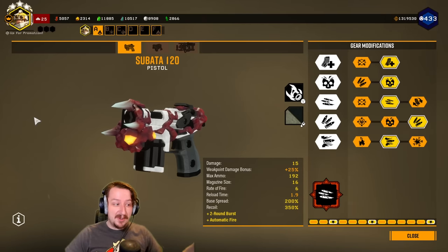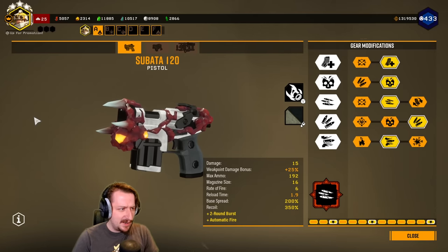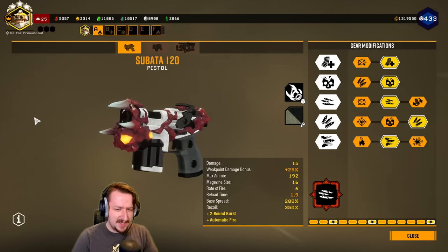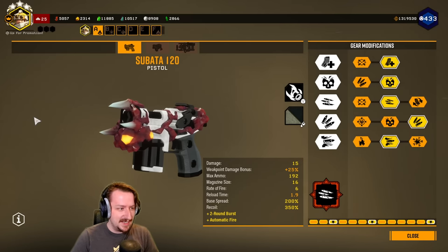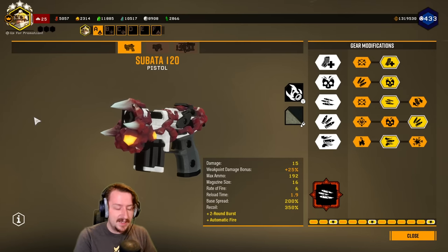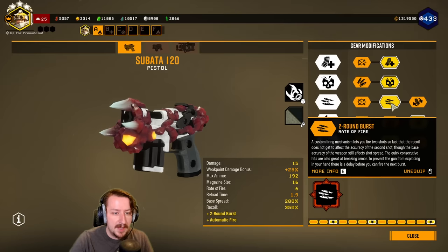Hello and welcome back to Deep Rock everybody. Today we're going to be taking a look at the brand new Sabata and taking a build on just a regular mission to see how it does, because last time I was playing, automatic fire was acting a little bit strange. The Sabata will be reworked as soon as season 4 comes out - this is the beta currently - and some of its gear modifications have been changed.